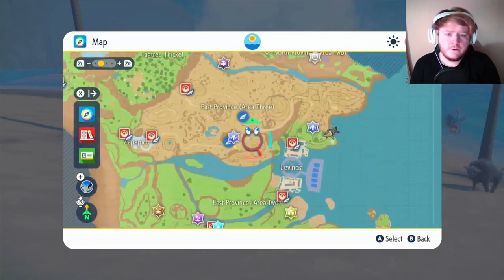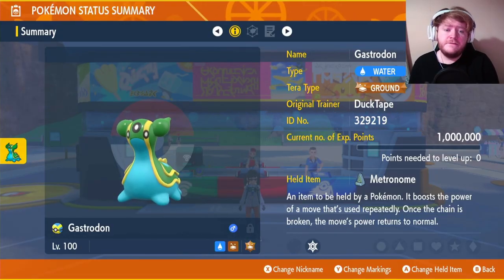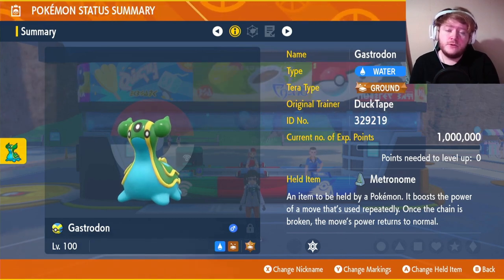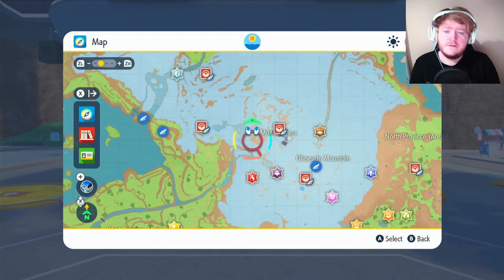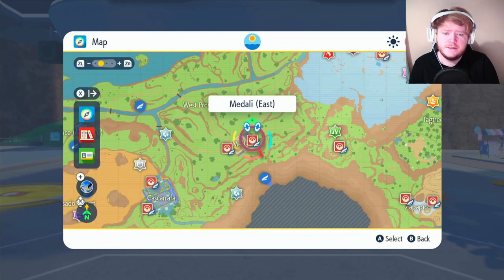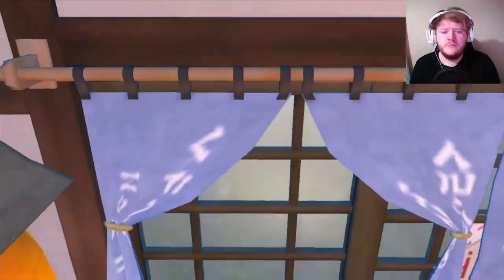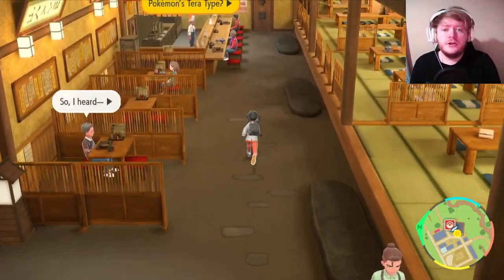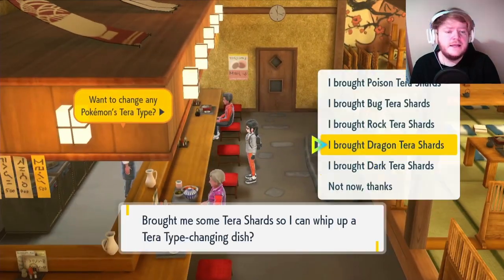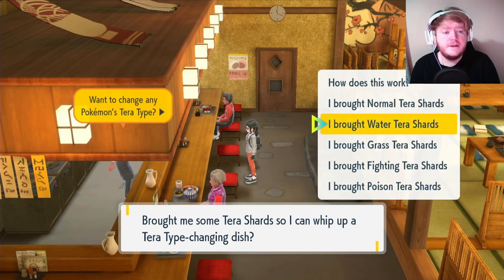Now, when you catch your Shellos, you will need 50 Ground Terra Shards so you can change its Terra Type to Ground. Once you get your 50 Terra Shards, fly over to Medali East. Once you get here, just go around this corner and go into this restaurant right here. Once you're in the restaurant, go all the way to the top and speak to the chef behind the counter. He will grant you any Terra Type you want, as long as you bring in 50 Terra Shards.